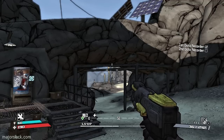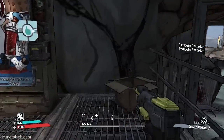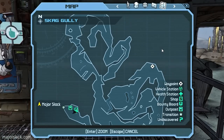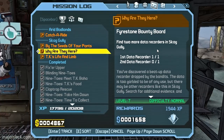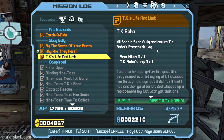All right, this is it boys and girls. Bring a lunch and a six pack of your favorite beverage and get ready to rock and roll. We're gonna go on a massive run through Skag Gully. Three missions to take care of: collect a second data recorder, collect eight blade flower seeds, and finally TK's life and limb — avenge TK's honor and retrieve his prosthetic leg from a Skag known as Scar.